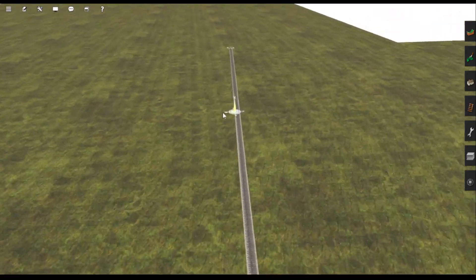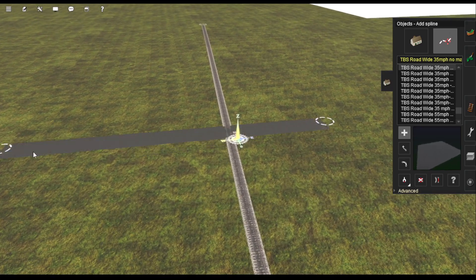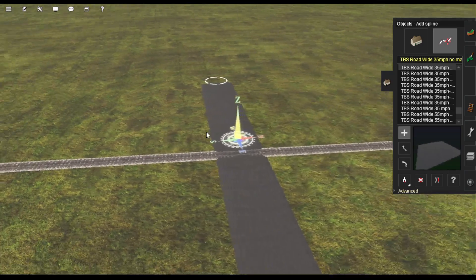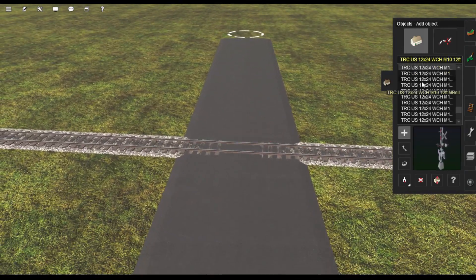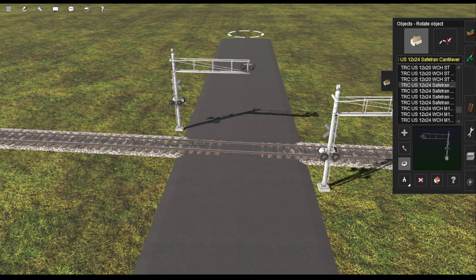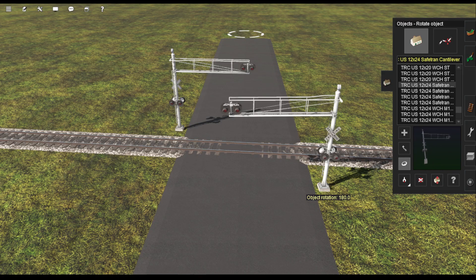I'm going to go over here and add some road real quick. You can do whatever you want — I just leave it like this or add the grade crossing in it. Here are the signals you get with the pack. I'm going to use these SafeTram overhead style ones.